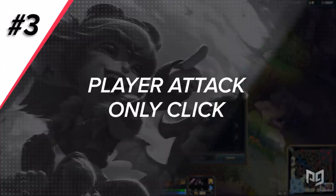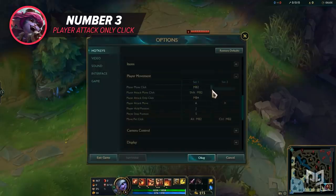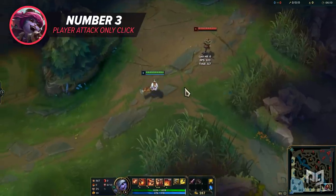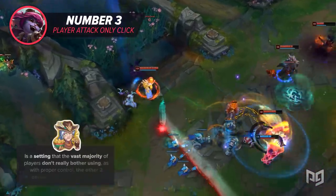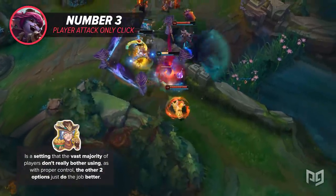Player attack only click: pressing the hotkey when hovering on an enemy unit will issue an attack command. Pressing the hotkey when not hovering on a unit will result in nothing happening. This helps to prevent accidentally pathing forward after killing a lone minion with no other nearby targets, but is a setting that the vast majority of players don't really bother using. With proper control, the other two options just do the job better.